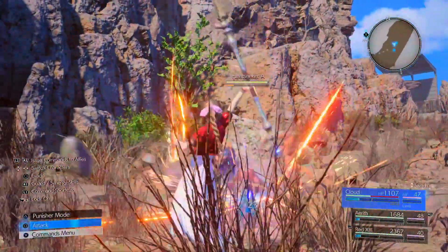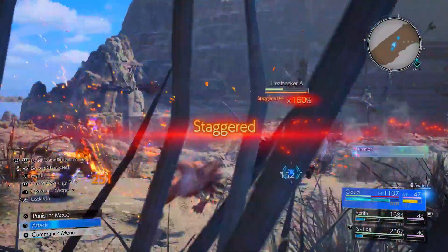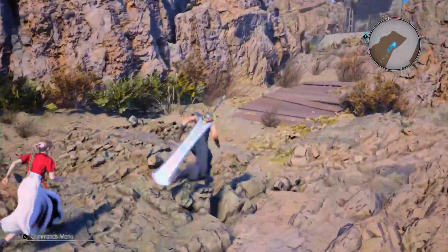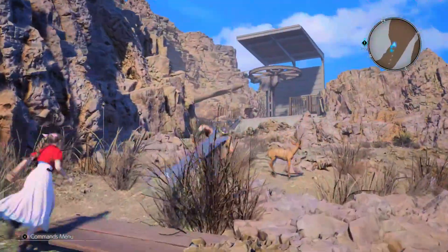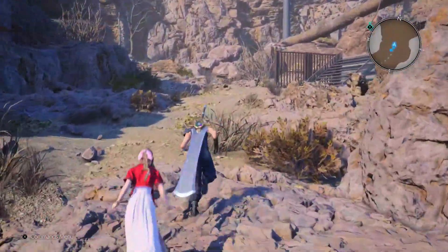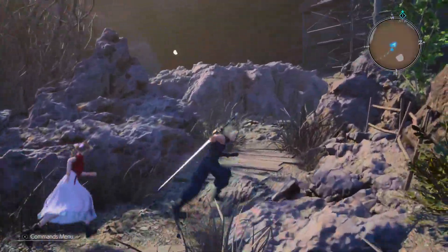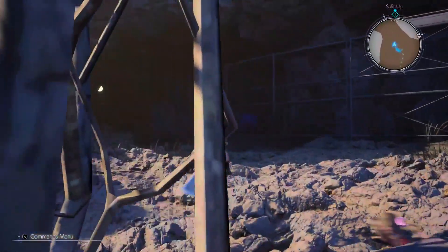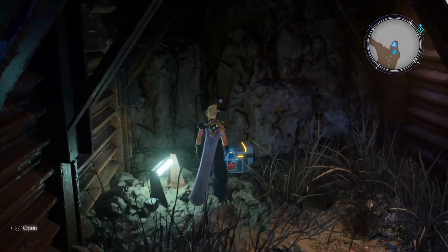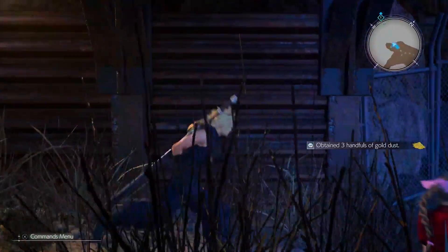Oh, that's gotta be over there. Because sometimes it's hard to tell — does this go towards an entrance, or does it go towards an underground tunnel, or where does it lead? Oh, was this what I missed? There's a loot box — gold dust.